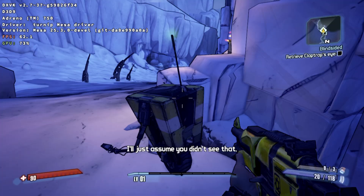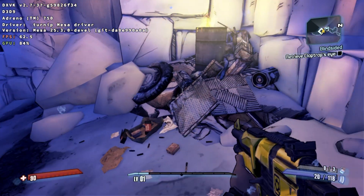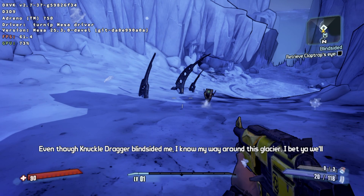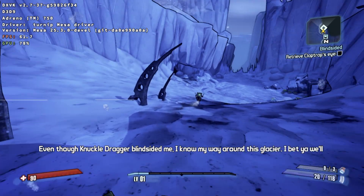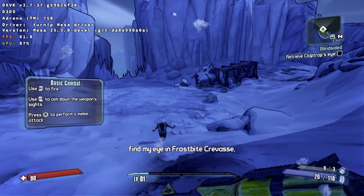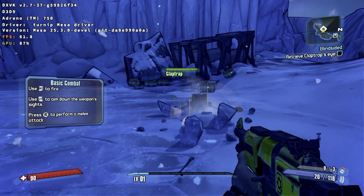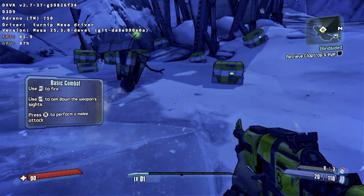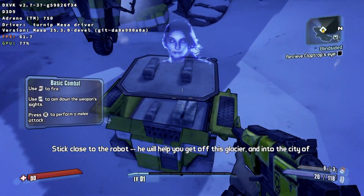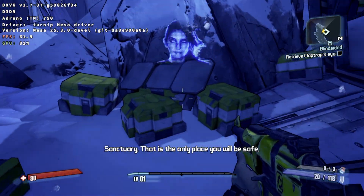Oof! I'll just assume you didn't see that! Even though Knuckle Dragger blindsided me, I know my way around this glacier. I bet you will find my eye in Frostbite Crevasse! Move! Stick close to the robot. He will help you get off this glacier and into the city of Sanctuary. That is the only place you will be safe.